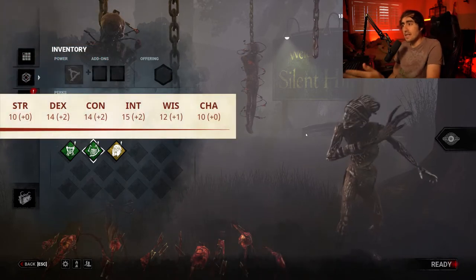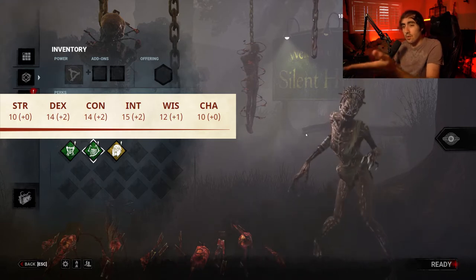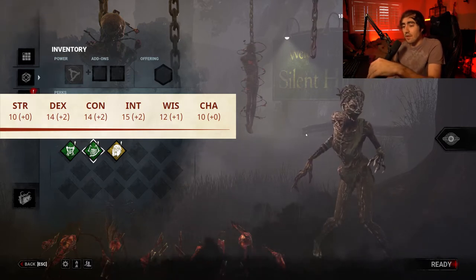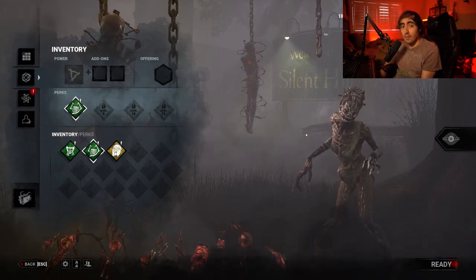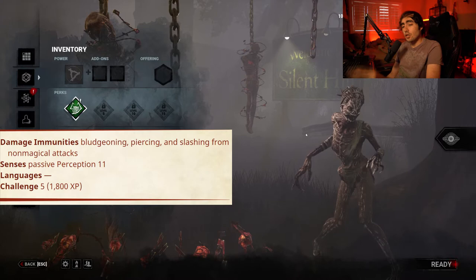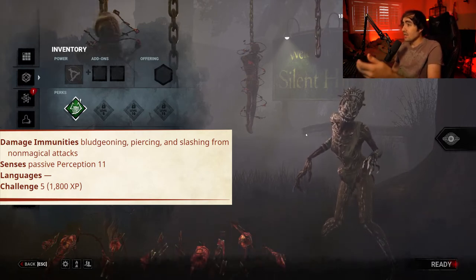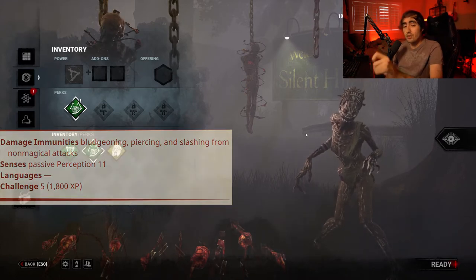For the stat array, there's nothing too crazy here. She has a notably higher dexterity as she is much more nimble and quick on her feet, and she also has a bit higher intelligence, as she is a killer designed to be very tricky and a heavy user of deception to outwit party members. As with all the other killers, she has an immunity to bludgeoning, piercing, and slashing damage from non-magical attacks, but again could be toned down to a resistance if your party is low on magic. She has a passive perception of 11, speaks no languages, and is challenge rating 5.